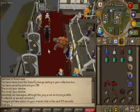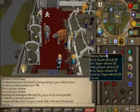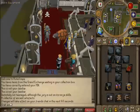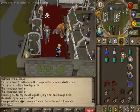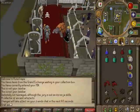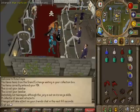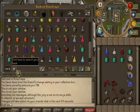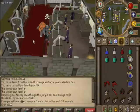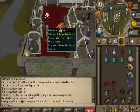The pack yak requires 96 summoning and is the fastest because you can bank your bones directly — there's no banking trip needed unless you run out of food or pots or get PKed. Looking at my inventory, I have a super attack, super strength, and prayer renewals. If you're using protect from magic or something, you can also take an anti-dragon shield. Anti super antifire potions also work.